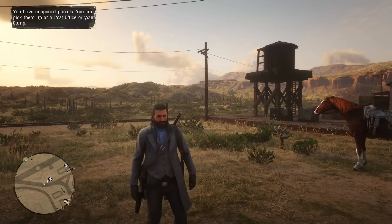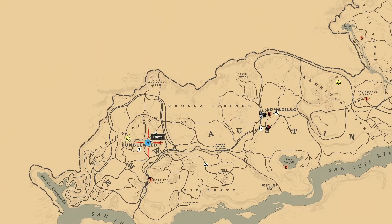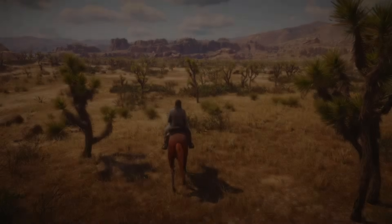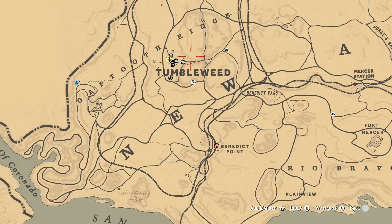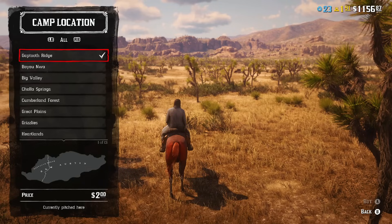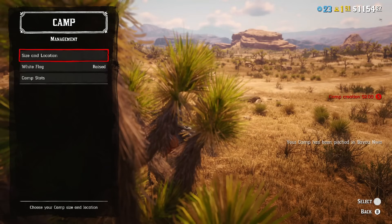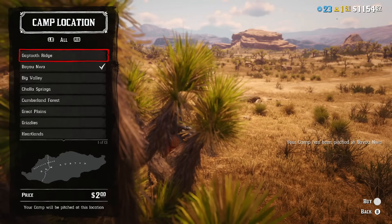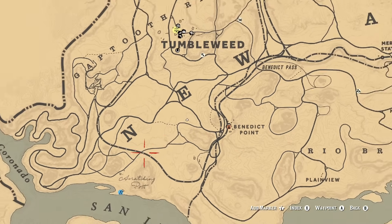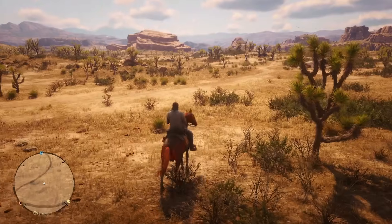If your camp is closer to Tumbleweed, each delivery will take more time on average — there will be deliveries to Armadillo and even fast traveling back takes longer. If your camp is not in an optimal place, try to relocate it: ride to the location where you want your camp, then place the camp somewhere else and immediately choose Gaptooth Reach again. If all good camp locations are taken by other traders, consider changing the lobby. You might waste 5 extra minutes at this stage, but if your camp is in the optimal location you will save much more time overall.